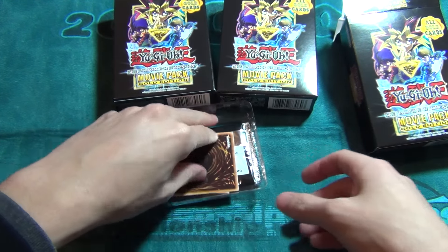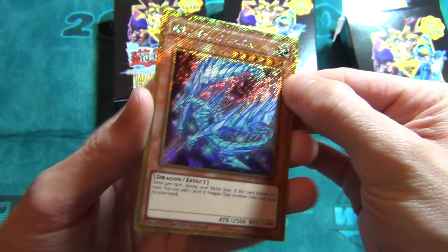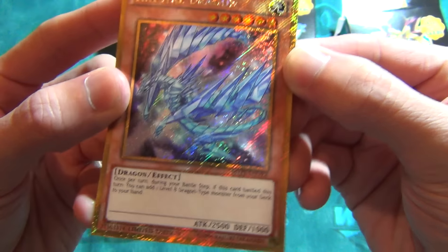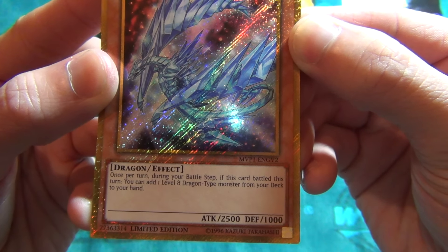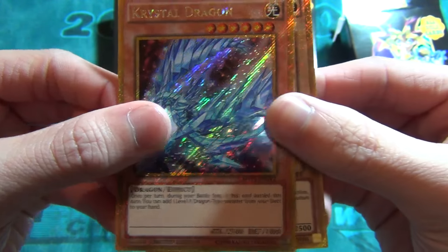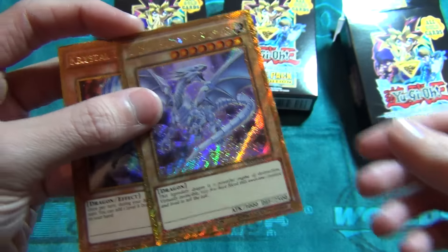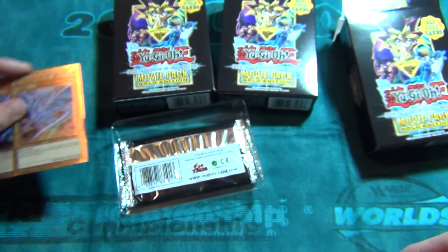First card is Crystal Dragon in gold rare — gold secret rare I guess. It's a dragon type monster, level six, light attribute. Once per turn during the battle step, if this card battled this turn, you can add one level eight dragon type monster from your deck to your hand. Pretty cool. And we got Blue Eyes with it as well.